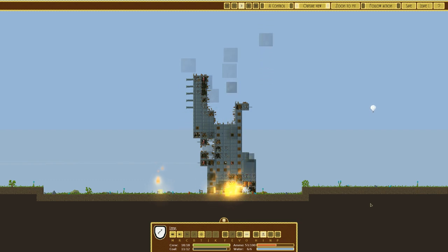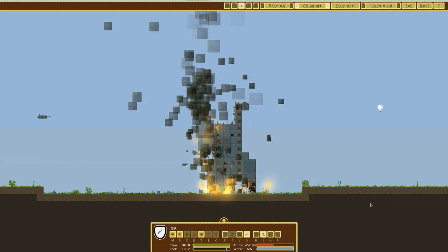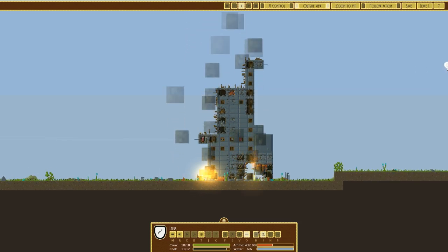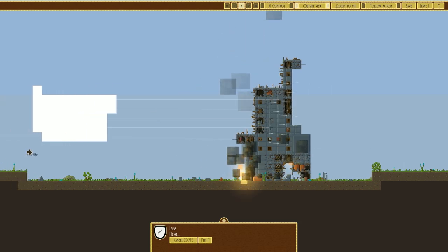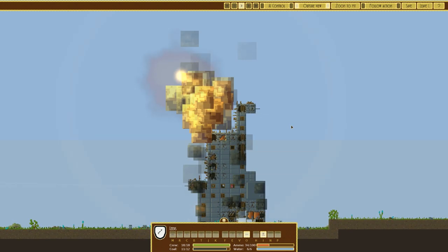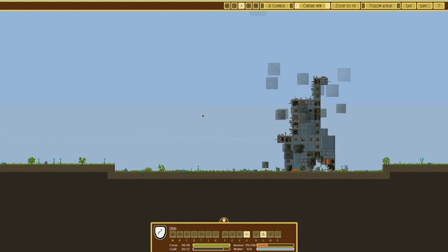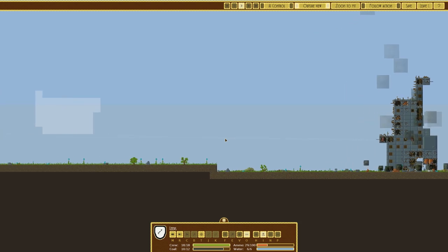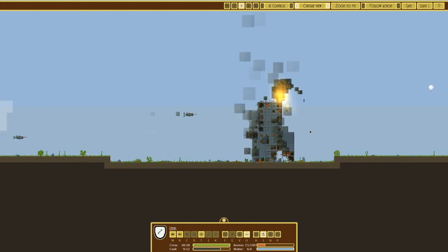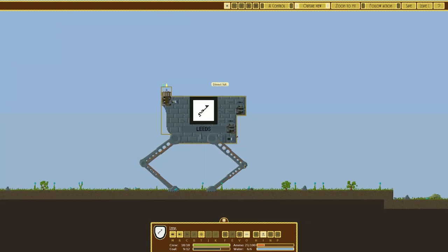It looks like we've hit the right point - they've now got no weapons apart from one rifle. I think we can safely say we've got this fight in the bag. Moving the Leads further forward now - there's no reason to stay back. Getting closer makes the shots more accurate. And bang - that is now taken out and we have won with minimal damage. Excellent! That was a lot more effective than I thought.